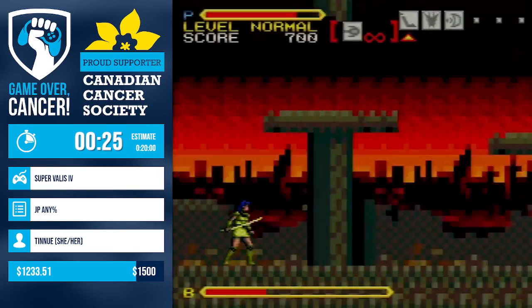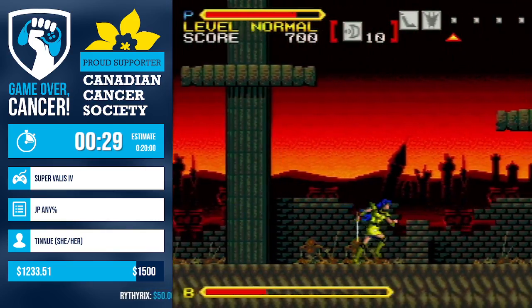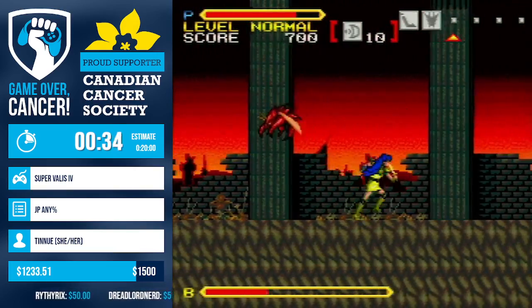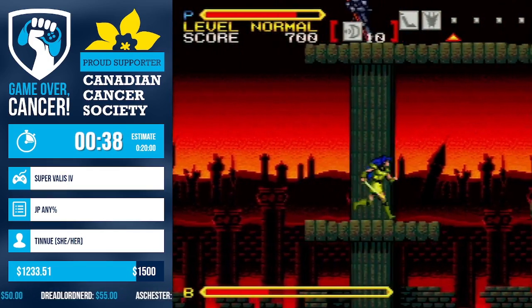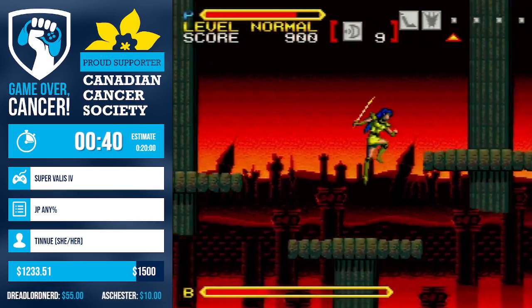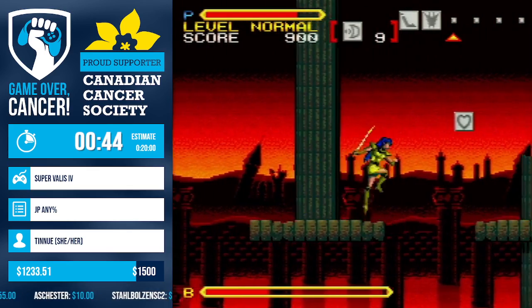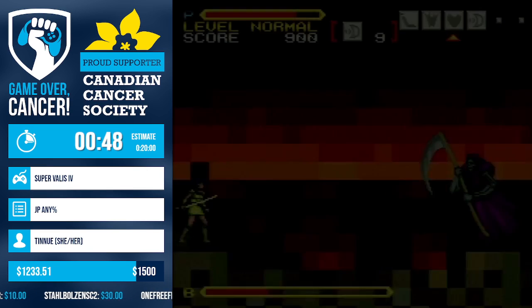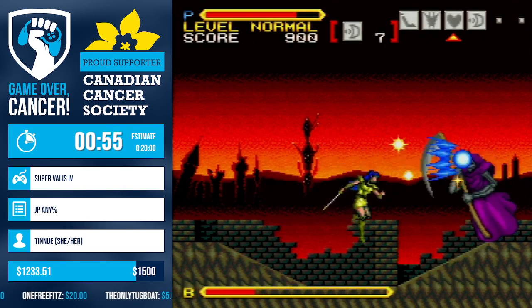Enemies move the same way every time - there is no differences, there is no RNG to the stages at all. It's pretty execution heavy, no huge glitches or skips in the classic sense. But when it comes to the bosses, bosses carry heavy RNG. So it's really kind of balanced in a way. You have no RNG for the stages themselves, but the bosses you can lose up to 10, 12 seconds or even more if you get bad RNG.